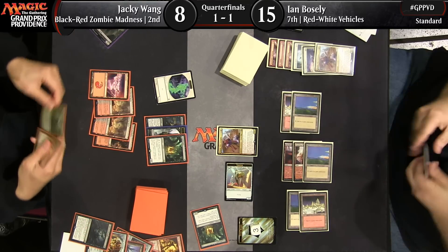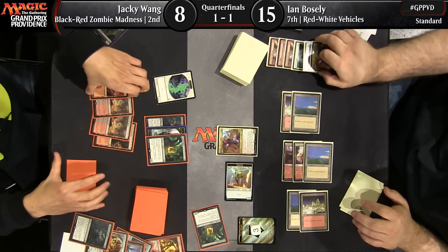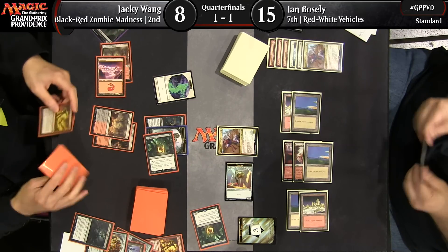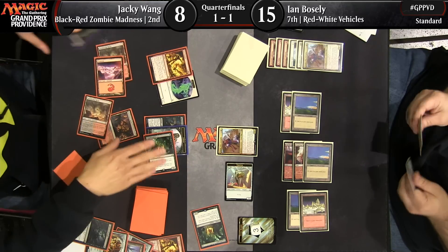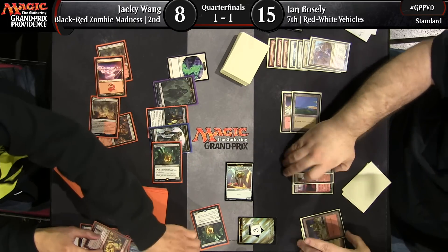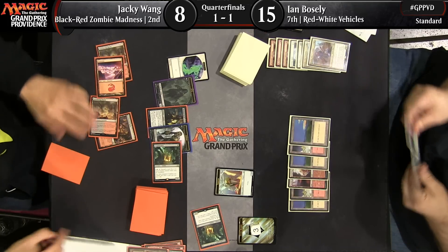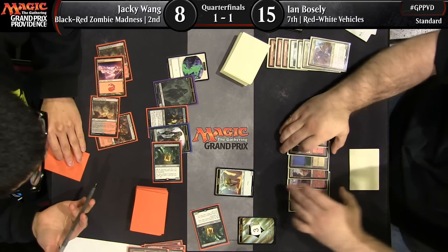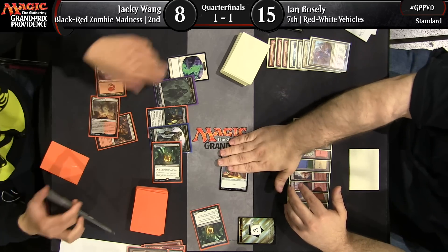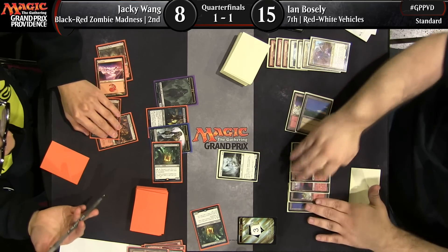I'm surprised you need to put that many resources into getting Depala off the table, especially when you just saw that he put two additional copies into his hand. You know the card's legendary. It's tough because he doesn't want to take the damage — you're kind of playing into the hand your opponent has. Two Depalas in hand, it's tempting to try to strand them. But here's the Madness and Zombie side of the equation: he's going to make a zombie with Cryptbreaker and Madness out Fiery Temper to kill the next Depala.